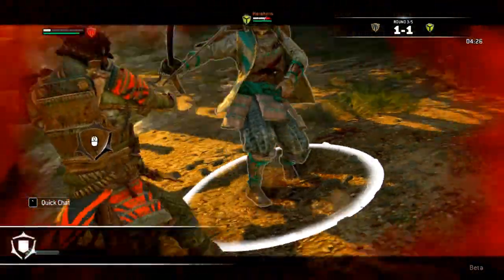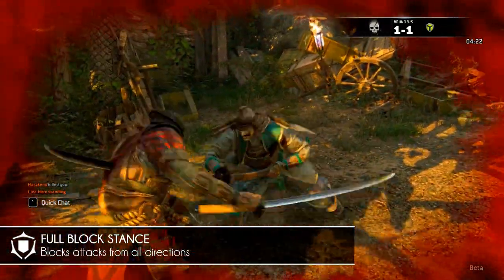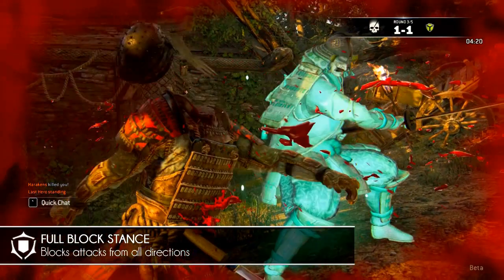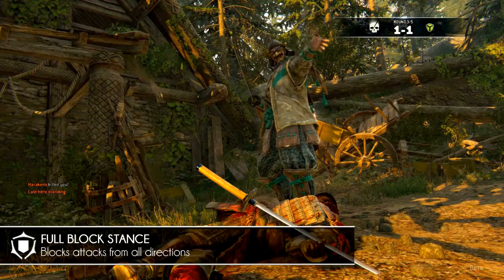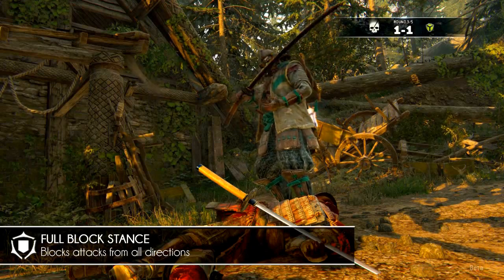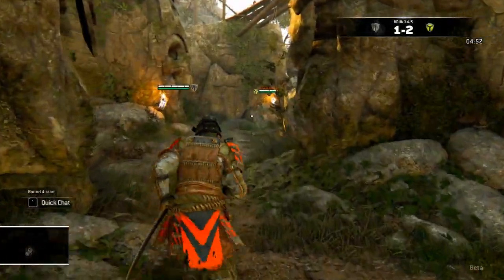When you are playing as a heavy, you can also perform a full block stand. Indicated by a shield and three guard directions, it means that you'll block attacks from any side, but it will drain your stamina. This can be especially helpful against an aggressive berserker or multiple opponents.